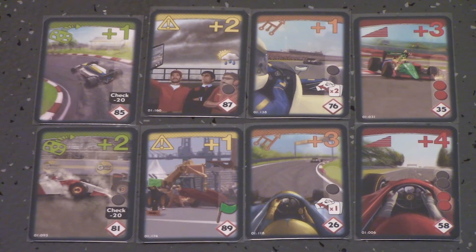The cards are how you will play the game. Draw one, play one, and pay the tire cost, then move that many spots. If you play a one, you can play another card as a combo. You can also play a pair of twos. Don't worry about colours and other details in the basic game — just focus on the movement value in the top right and the check factor in the bottom right.